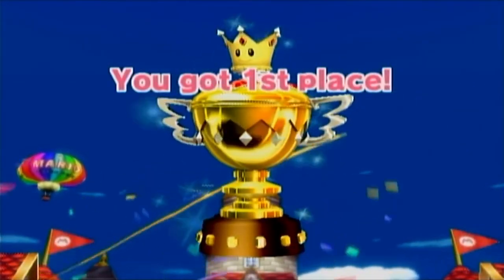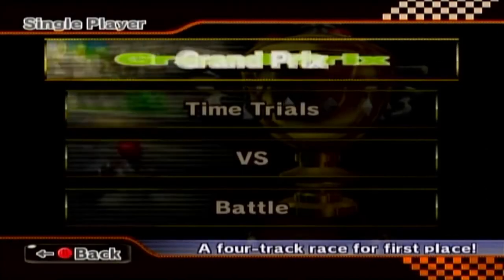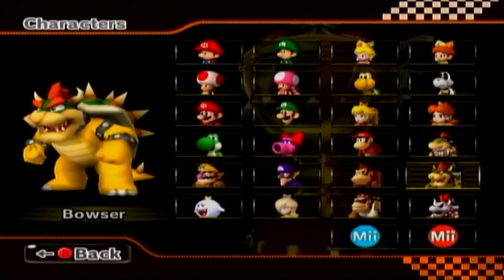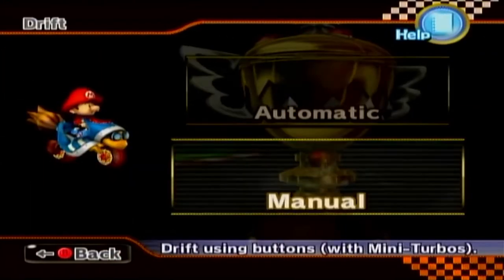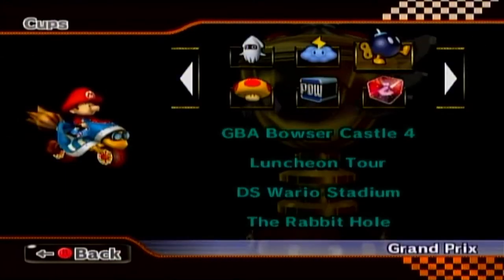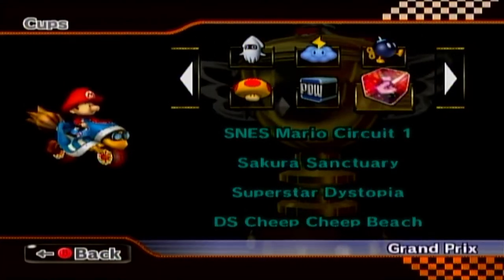We get first place, only a B rank. That actually makes sense - we fell off and went off-road a lot, so fair enough. This time I think we'll be a little guy again. Let's play as Baby Mario in the Magic Cruiser - I do love me some Magic Cruiser. Going on to the next cup: we've got SNES Mario Circuit 1, Sakura Sanctuary, Superstar Dystopia, and DS Cheap Cheap Beach. I've played Superstar Dystopia before and I'm excited to play it again - that course is really good.